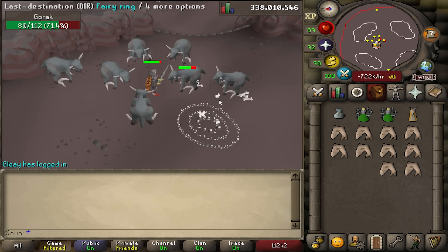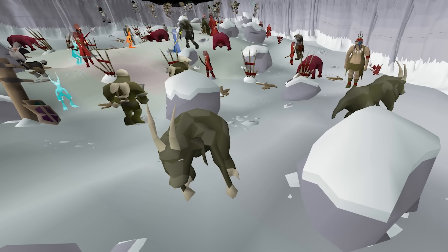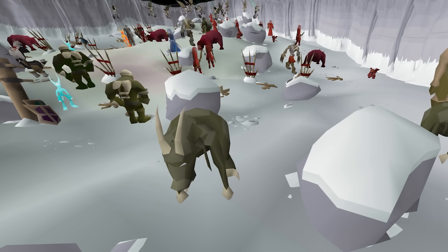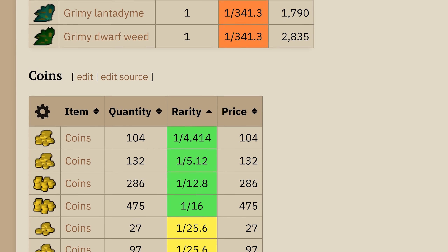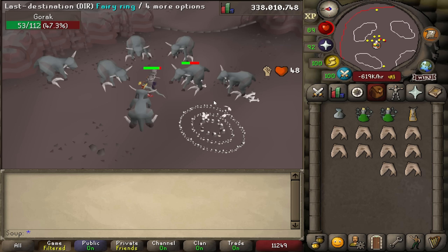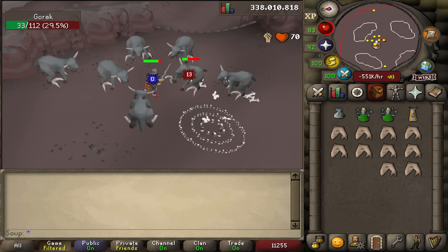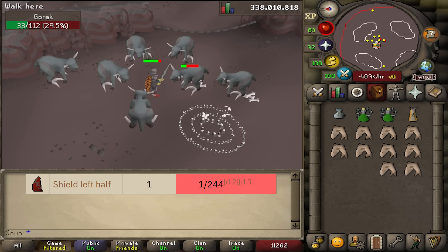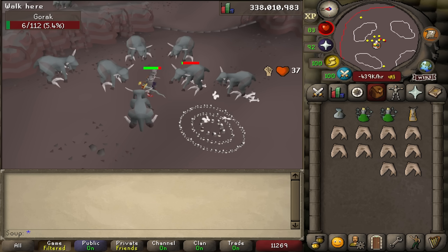What makes the Goraks drops even more confusing is that Goraks exist outside of the Gorak Plain — you can find them in the God Wars and Wilderness God Wars dungeons. These Goraks have a completely different drop table which includes weapons, armor, herbs, and coins. Because the Goraks in the Gorak Plain roll from the gem drop table 100% of the time, they're actually a decent way, if you're an Ironman, to get yourself a shield left half which is needed for an Ardougne diary task. You just need to make sure that you've done the Legends Quest and are wearing a Ring of Wealth.